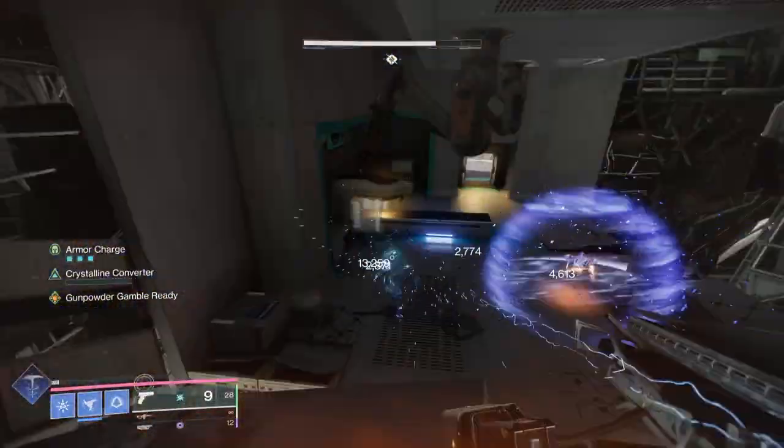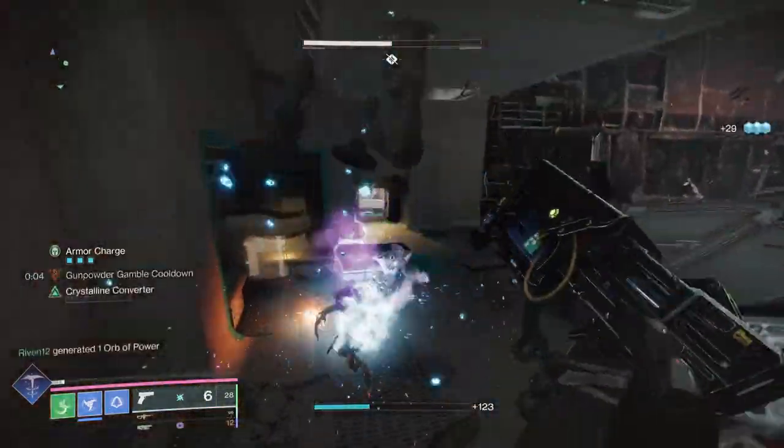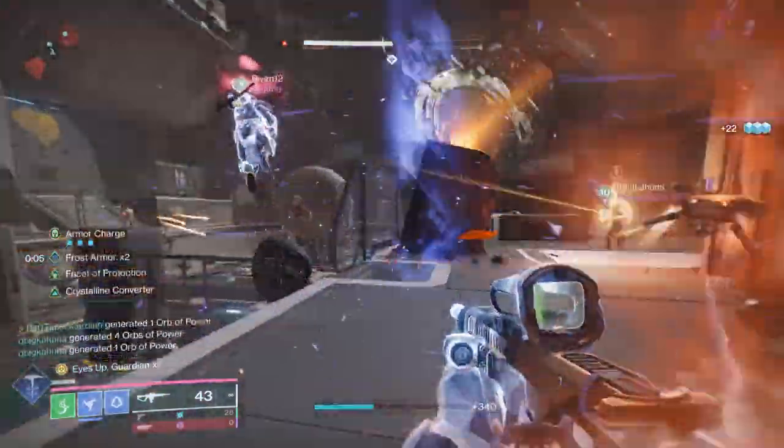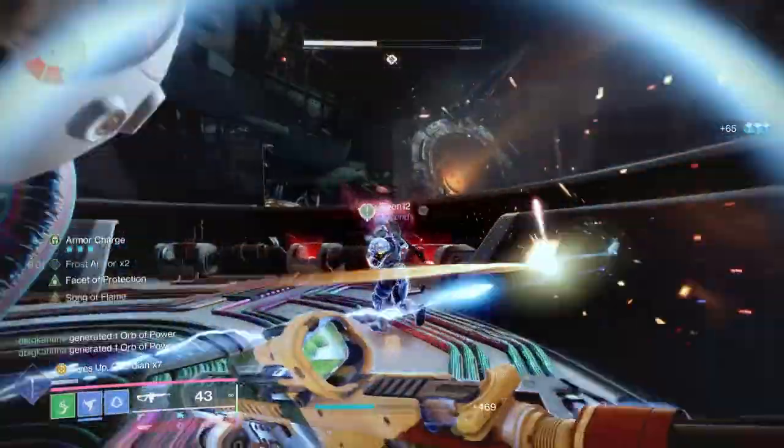You also get radiation as you take the bomb forward. When that radiation gets to 10, you die. So you're going to play trade — similar to Deep Stone Crypt. Take it forward, and when your radiation gets a little further on, someone's going to take it from you. Just keep doing that.